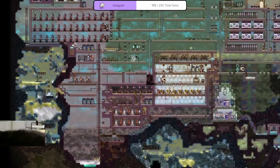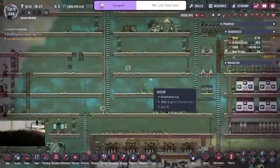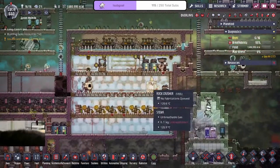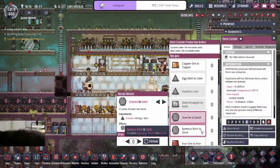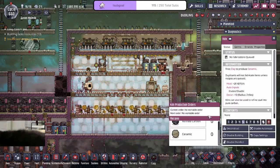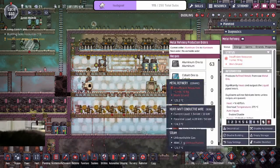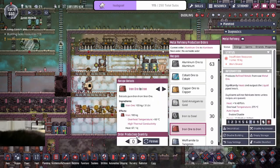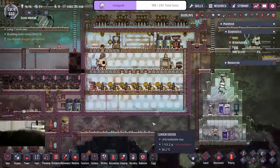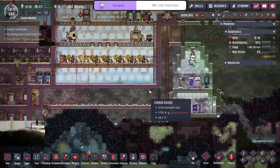We're going to have to move all this polluted dirt. I need more sand — god, we have so much granite that I'm just going to start crushing it and generate more ceramic. I'm out of sand. Feels bad. The cuddle pip didn't deserve a life like that — it should have been immortal.